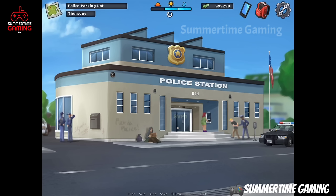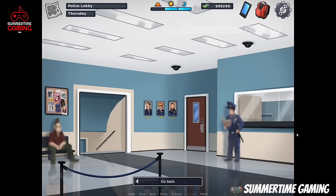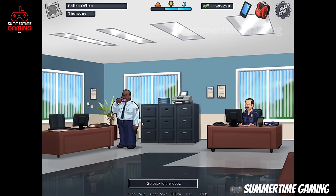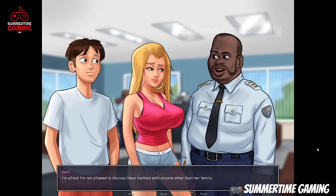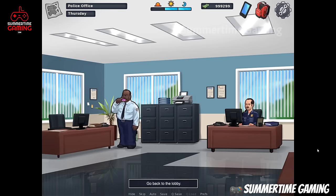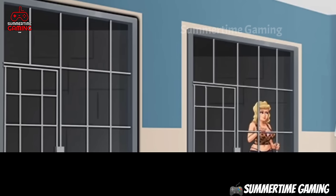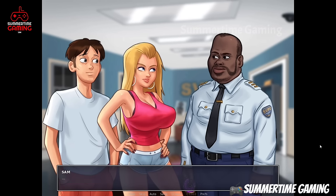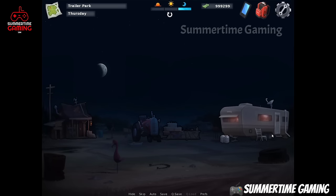Now we go to the police station and go inside. We talk with the police officer, then go inside the police office and talk with Earl. After discussing everything with Earl, we go to the basement to talk with Crystal. We click on the basement, see Crystal, and speak with her.